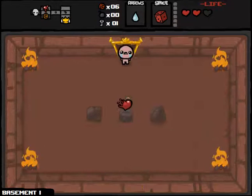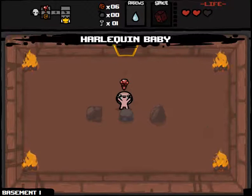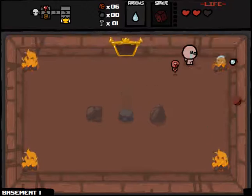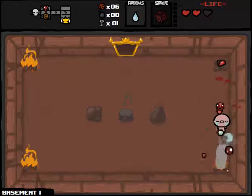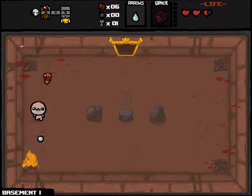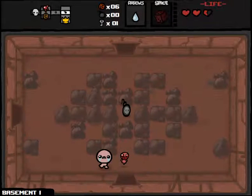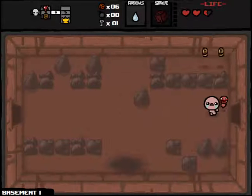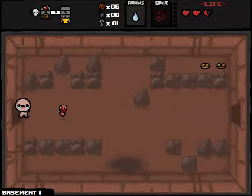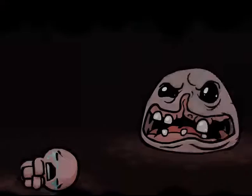We can get a half a heart and we'll come in here. The Yum Heart, we don't want it, so we'll trade it into a Harlequin Baby. So that's what it does, as you can see there. Pretty cool item, I'm looking forward to using it. We haven't beaten Sheol with Isaac yet, so it gives us an excuse to play Isaac for the next couple of games. We're just going to abuse the crap out of this D6 we've gotten.